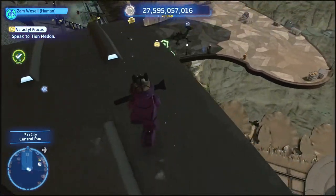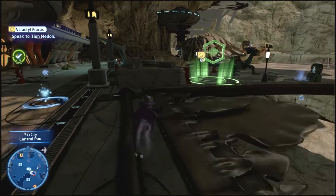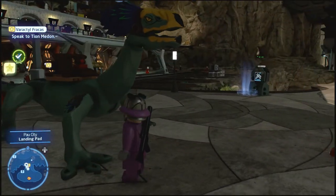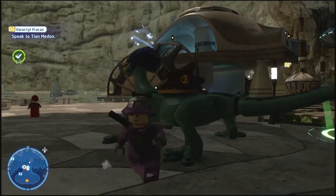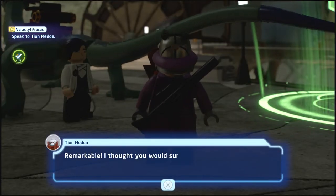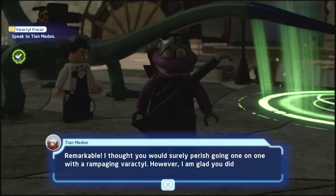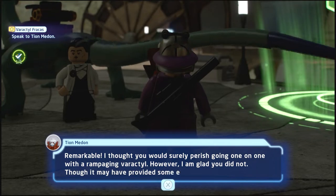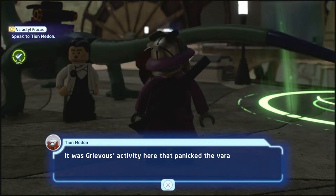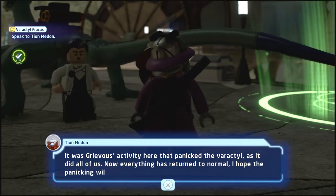Where'd he go? Oh he's down here. Gonna have to jump down — that was a big jump. Let's take a look before we talk to him because I don't know if it'd disappear or not. Wait, I think this is what Obi-Wan Kenobi went on. The NPC says: 'Remarkable, I thought you would surely perish going one-on-one with a rampaging Varactyl. However I am glad you did not. It was Grievous' activity here that panicked the Varactyl, as it did all of us. Now everything has returned to normal. I hope the panicking will cease. Thank you.'